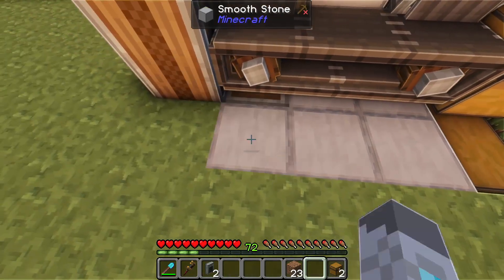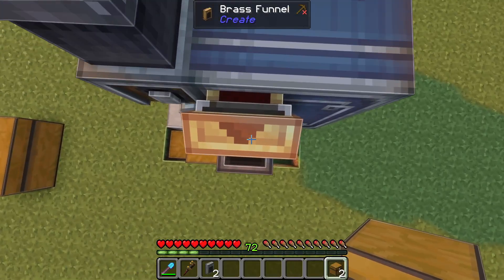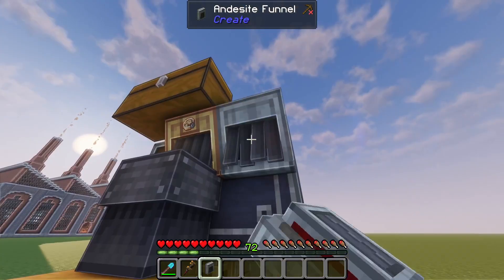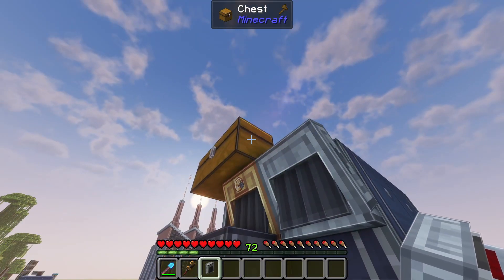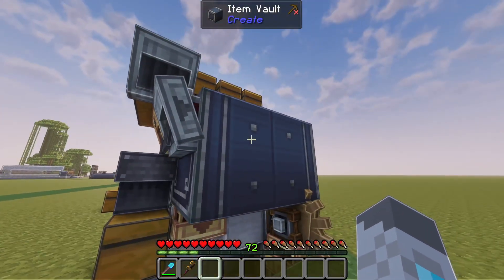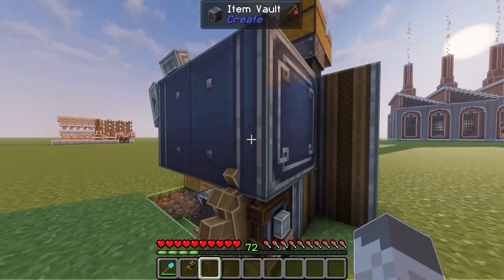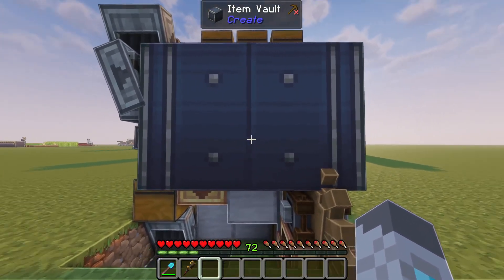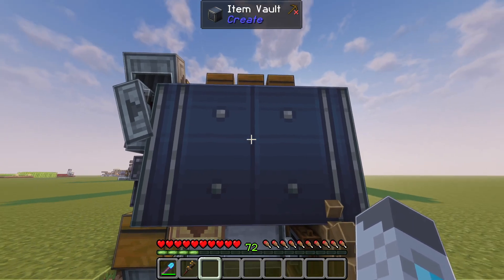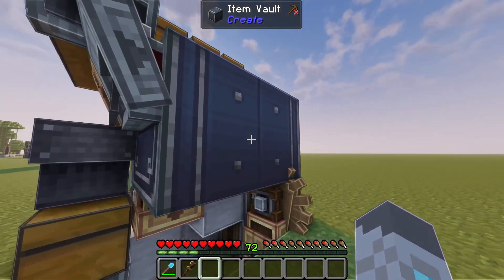We'll place five smooth stone here for the floor. We'll need a place to input the gold sheets into the item vault, so we'll place two chests here, with one input andesite funnel into the vault and one output from the chest on top of it. You can place gold sheets in this chest and they'll automatically drop into the item vault. This item vault can only hold 240 stacks of items, and since there are going to be a lot of incomplete precision mechanisms which aren't stackable, you don't ever want to add more than 240 gold sheets at a time.